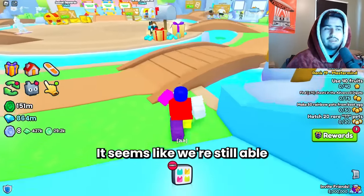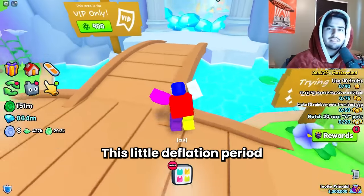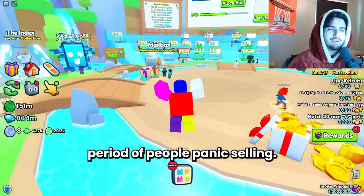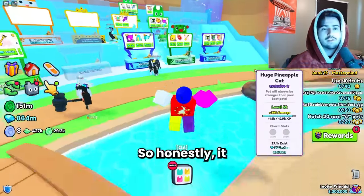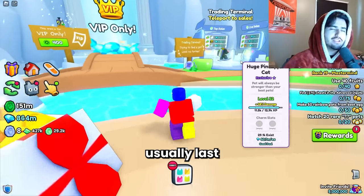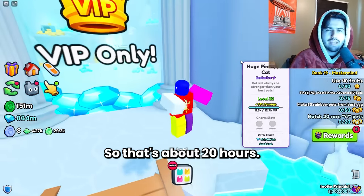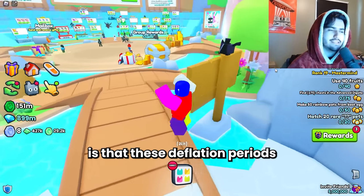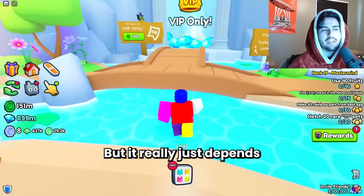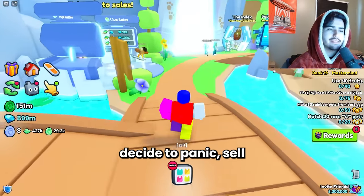It seems like we're still able to farm a lot of diamonds, so inflation is still going to keep happening. This deflation period is just going to be basically another correction period of people panic selling, so it will probably turn around rather quickly. These deflation periods usually last between about three to five wrap updates, so that's about 20 hours. But it really just depends on the people in the market and if people actually decide to panic sell their huges.